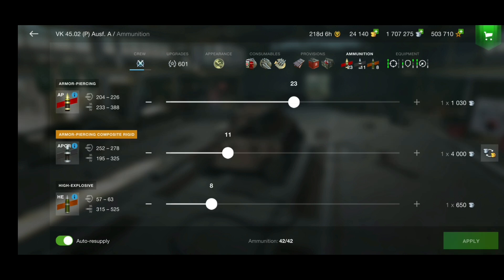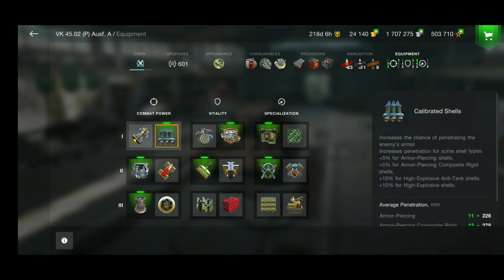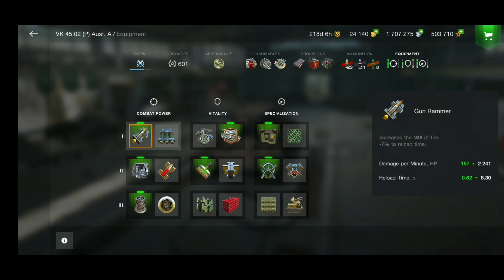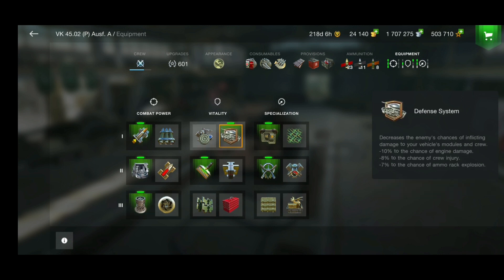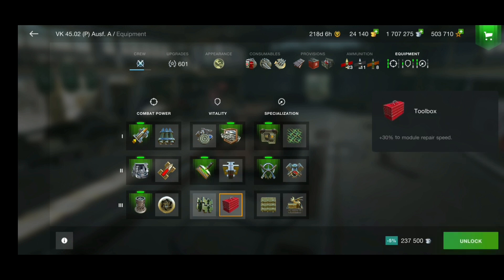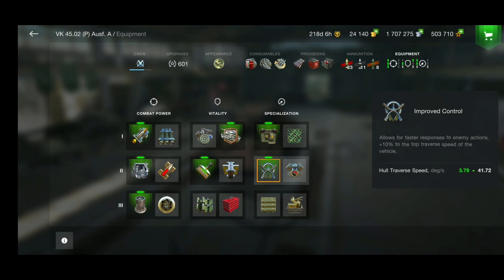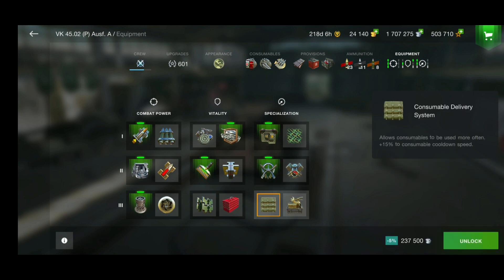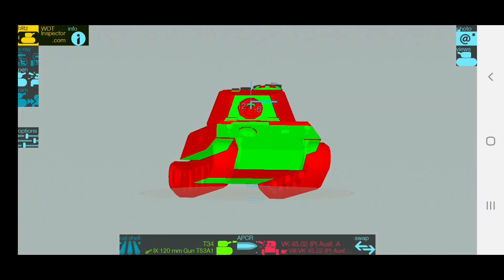For the ammo loadout: 23 AP, 11 APCR, and 8 HE shells. As for equipment, I'm using gun rammer — the penetration isn't spectacular but it's enough, you'll see why. I'm also using a gun laying drive, vertical stabilizer, defense system, and enhanced armor because the armor isn't spectacular. Toolbox or enhanced tracks — I'd prefer toolbox in this tank, but it depends on your playstyle. Improved optics and improved controls round out the build.